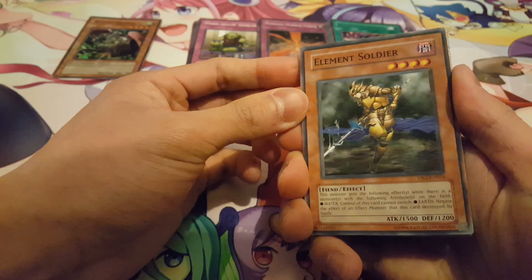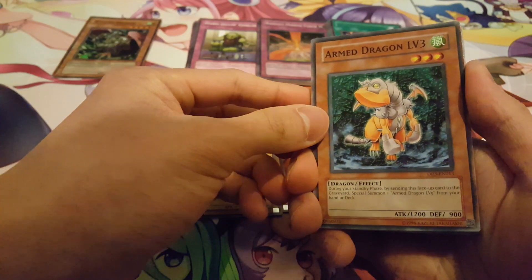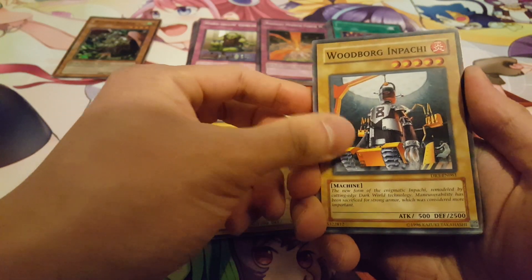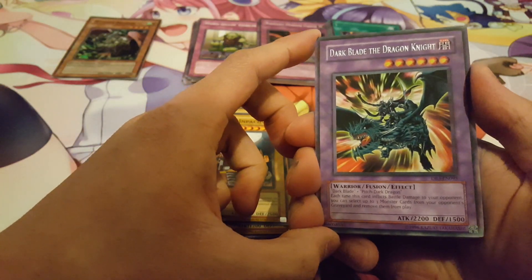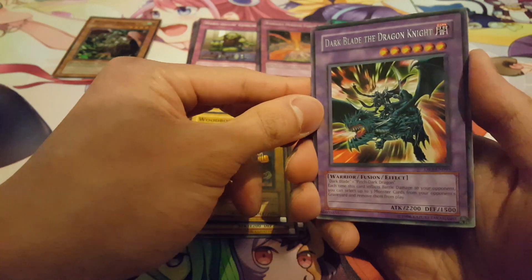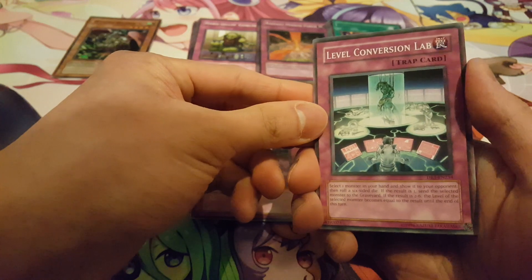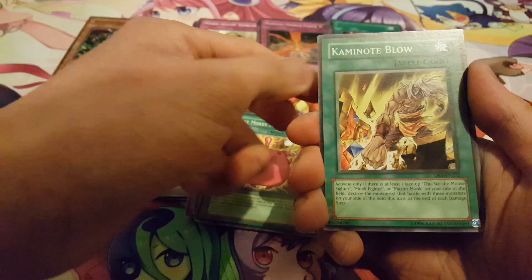We have Element Soldier, an Insect Knight, Arm Dragon Level 3, Chusuke the Mouse Fighter, a Wood Borg in Parchi. And nice — a rare Dark Blade the Dragon Knight! Very cool card — it's actually a fusion of Dark Blade and Pitch Dark Dragon, so hopefully I can get the materials for this. Looking good. We have a Level Conversion Lab, Taunt, Shifting Shadows, Mokey Mokey Smackdown — really nice — and a Kamino Blow.